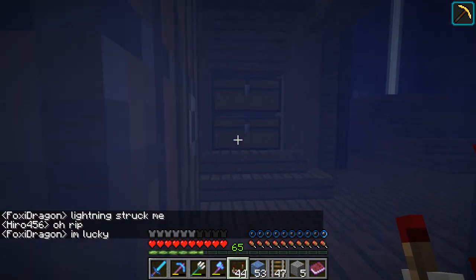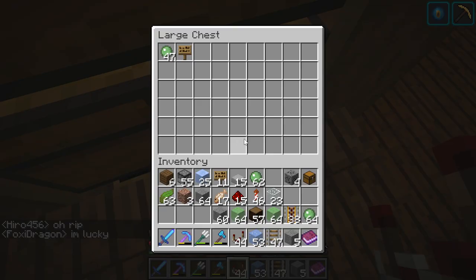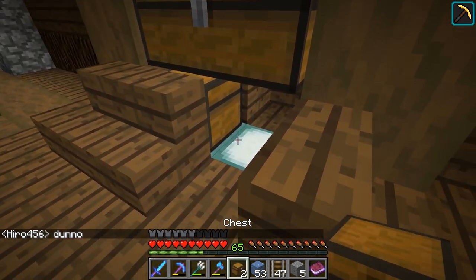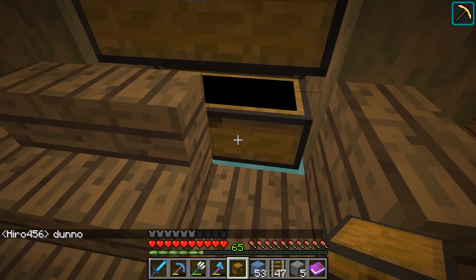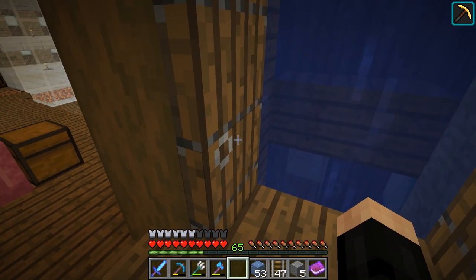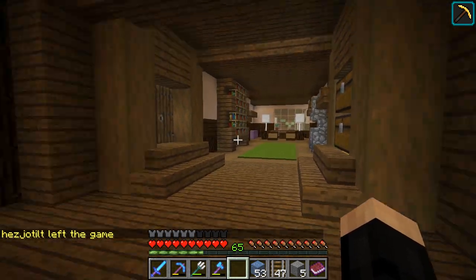All of those slime balls I put in there should in theory have come up and deposited in this chest. I'm removing the bottom hopper — two double chests should be plenty. I'll leave the other one there just in case we ever need to upgrade the storage, but I think it would be nicer to grab from these ones. And that should be the slime ball storage sorted.